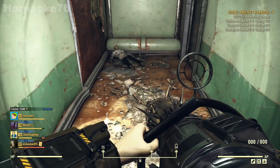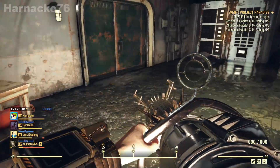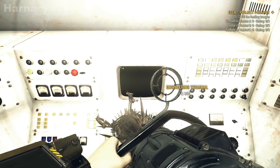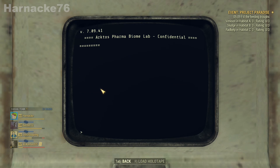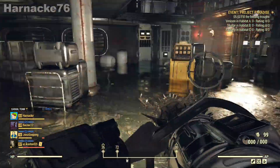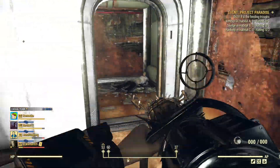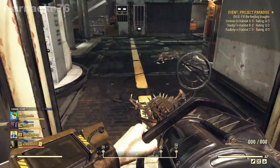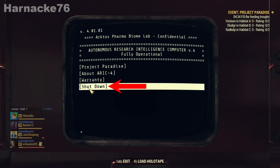Down we go. We're heading straight for these green doors over here to this white terminal. Shutdown code is what we want. Now we're going to go back up to the red mainframe and here we are going to shut down the experiment.